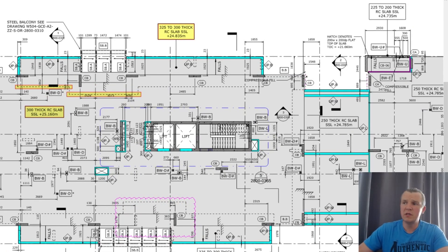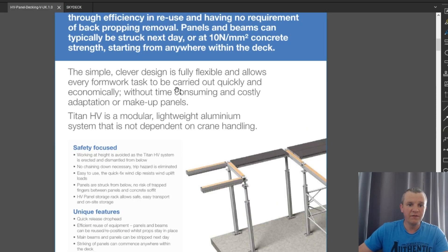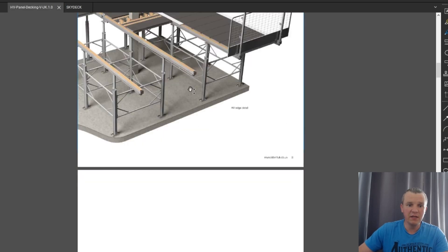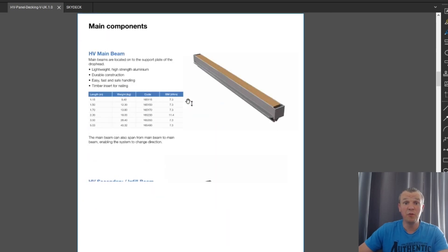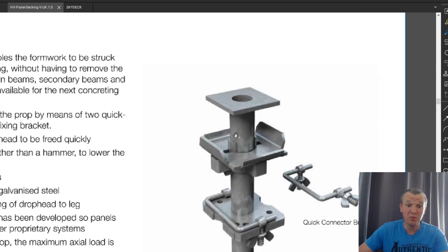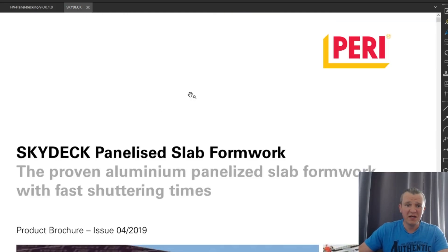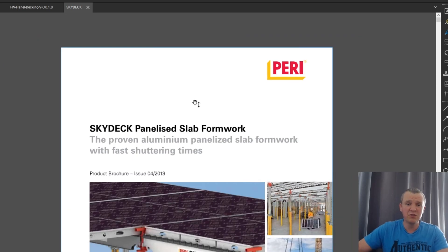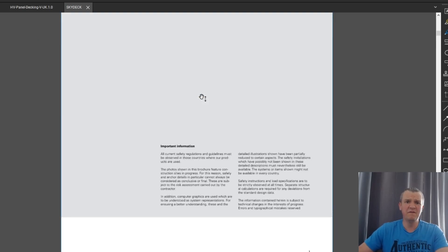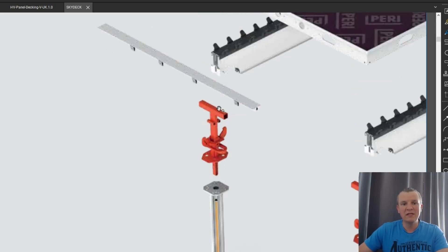I also downloaded the brochure here for the HV panels — you can find it online and download it yourself. It's a very good system that allows early strike, as there's a drop head in the legs so the panels can be removed while the slab is still propped. It's very similar to the Skydeck system — Perry Skydeck uses the same principle. The most important thing is you can strike the panels while the slab is still propped, and you need to know this.